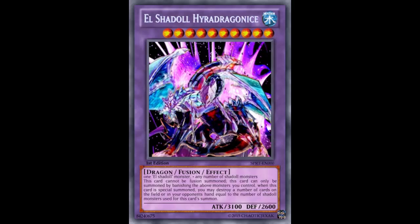I get that you want to copy those monsters — Construct did put itself on top of Towers — but Grysta, Triish, and Brionac weren't really that Construct thing. Anyway, this monster is a Water Level 10 Dragon Fusion effect monster with 3100 ATK and 2600 DEF. It's made with one El Shaddoll monster plus any number of Shaddoll monsters, so there may be some bonus for using multiple Shaddolls.